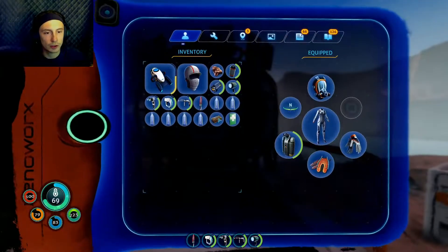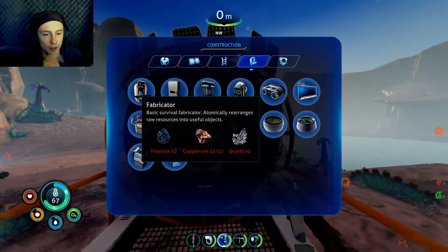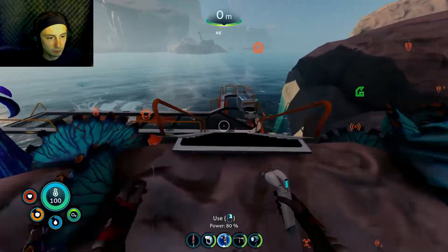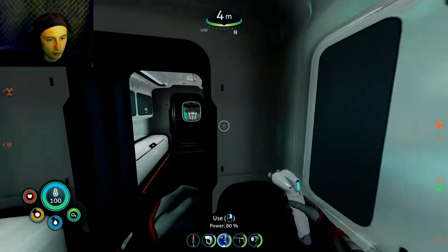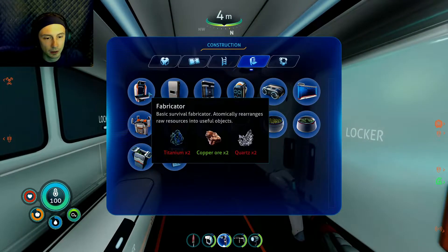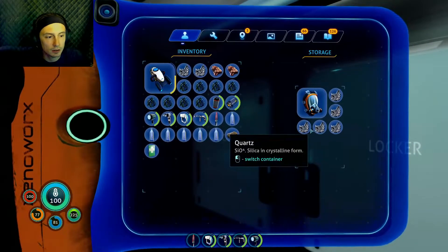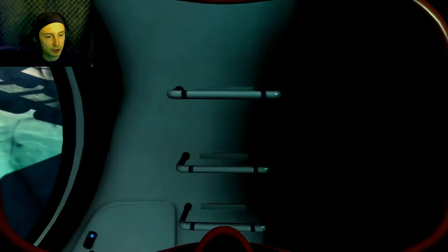We should change that out. What do I need to do next? We need a fabricator — copper, quartz, and titanium. Luckily there's a piece of copper right there. I can go ahead and put my rebreather in here too and store it. Fabricator needs quartz and titanium. Go ahead and take all this — we'll build some lockers if I need more quartz. We'll make a fabricator and two lockers.